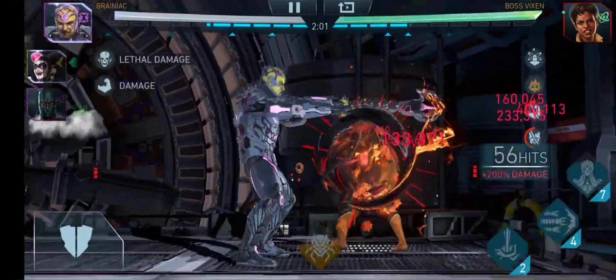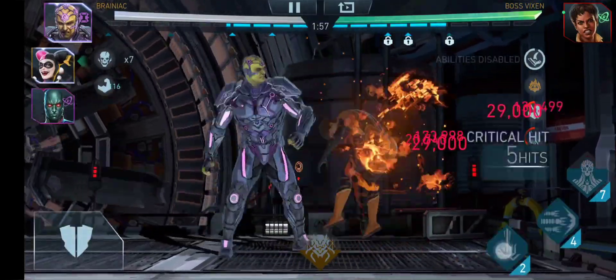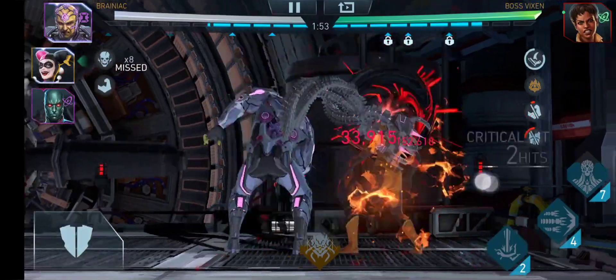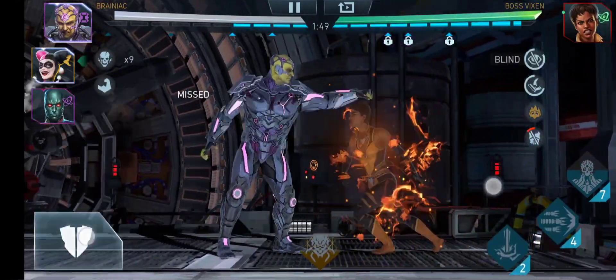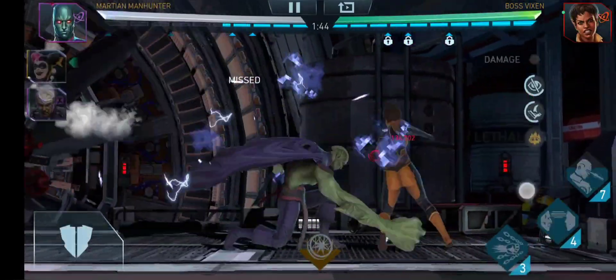The artifact levels I have here are a level 9 Puppet of Zatanna on Brainiac, a level 5 Puppet of Zatanna on Heartbreaker Harley Quinn, and a level 10 full-fledged Claw of Horus on Martian Manhunter.